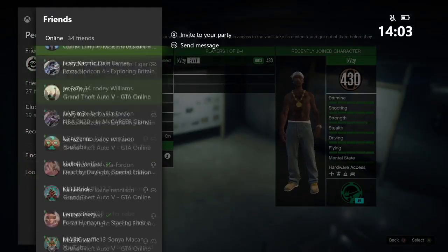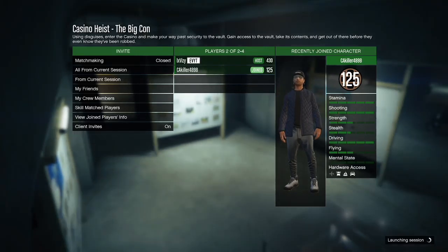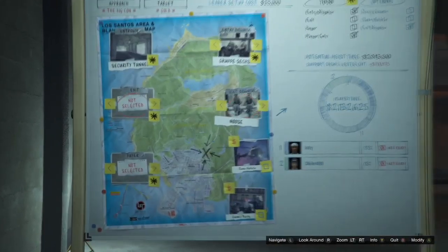Once my friend joins, we're just going to be setting it up as normal. Because I'm the host, I'm going to give my friend 85% and I'm going to give myself 15%. The reason I give myself 15% is because I'm the host and I will be hitting the replay glitch — therefore I'm the one leaving the game and I'm not going to see any of that 15%. I'm going to be speeding the rest of this video up until we actually make it to the vault.